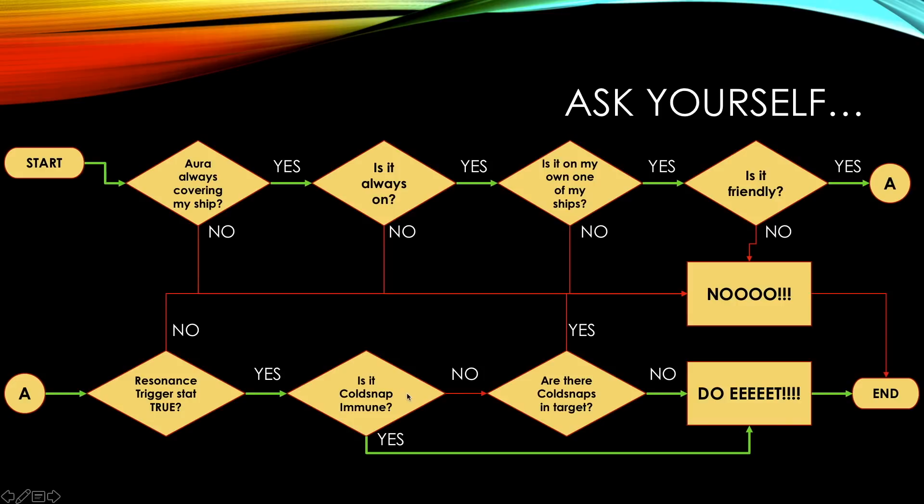If it says yes, the next question is: is it code snap immune? Code snap is an effect that disables auras. If you're attacking a base or a forsaken mission target and it's constantly disabling that aura, you will be exposed — so don't use it. If it is code snap immune, you can do it. But if it's not code snap immune but the target has no code snap, such as the titanium targets, then you can do it.